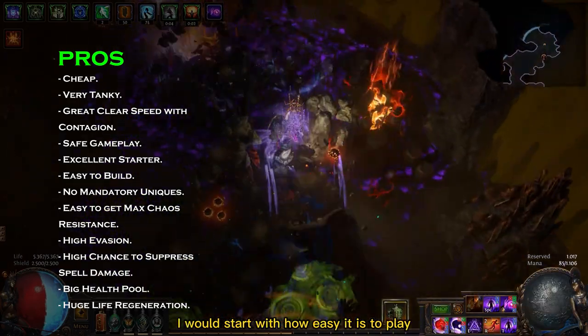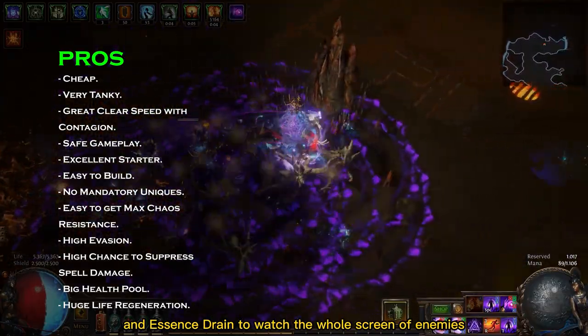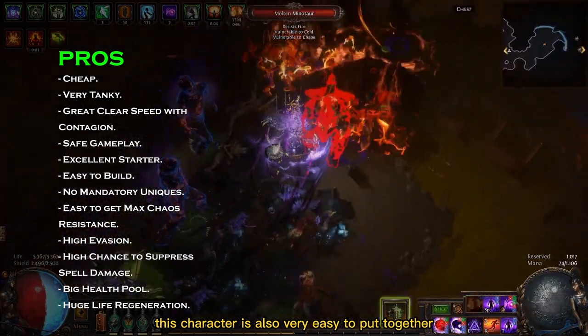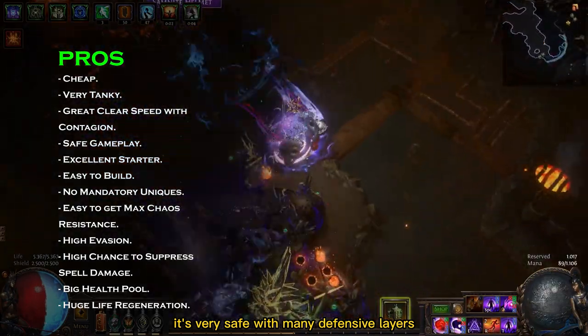To list the pros of this build, I would start with how easy it is to play. You just need to cast Contagion and Essence Drain to watch the whole screen of enemies melting before your eyes. This character is also very easy to put together because it doesn't need any mandatory unique item, and above all of that, it's very safe with many defensive layers.